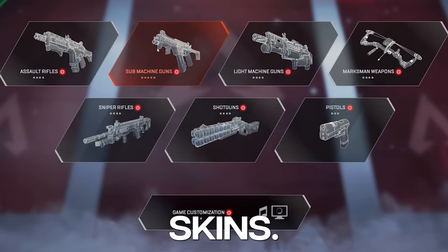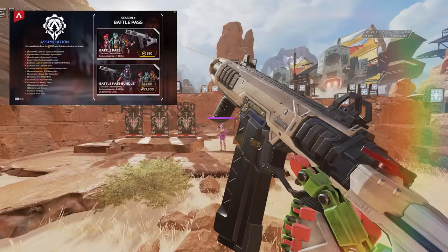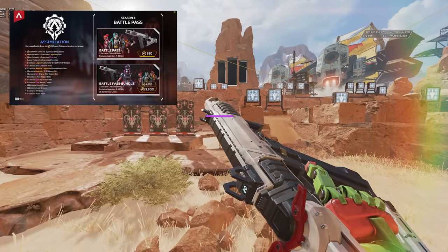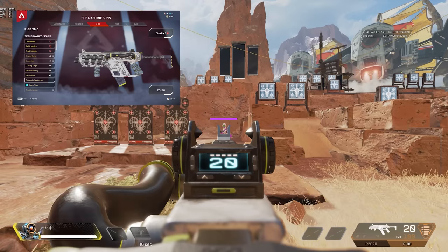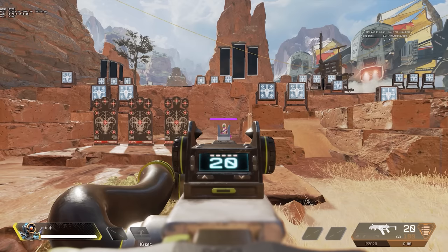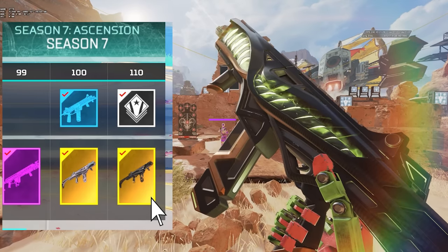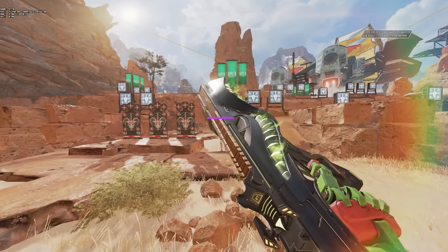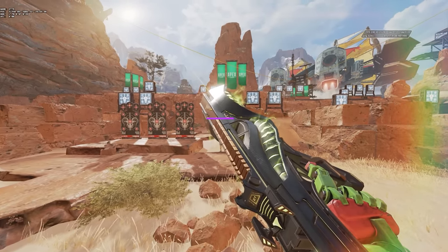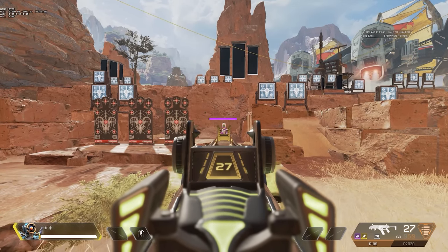Starting with the pay-to-win weapon skins. For the R99 we have the Zero Point and the Outlands Avalanche skins. The Zero Point was available in the Season 4 Battle Pass and the Outlands Avalanche is just as good but is a normal legendary skin. Check out Cutting Edge and Revolutionary, the Season 7 Reactive skins — they have the same clean ironsight but are sleeker with some cool non-distracting effects.